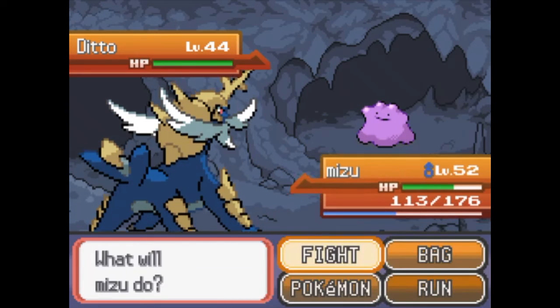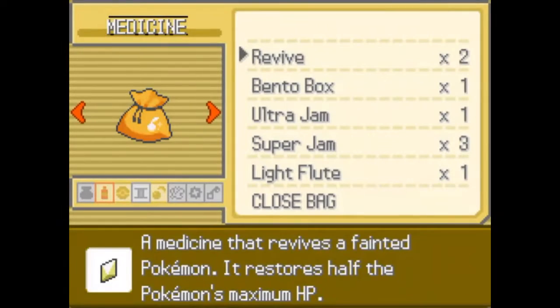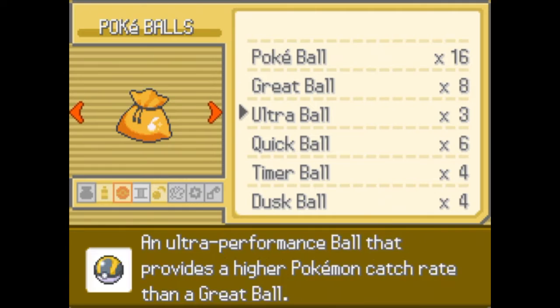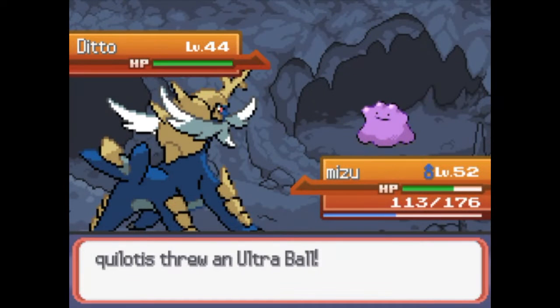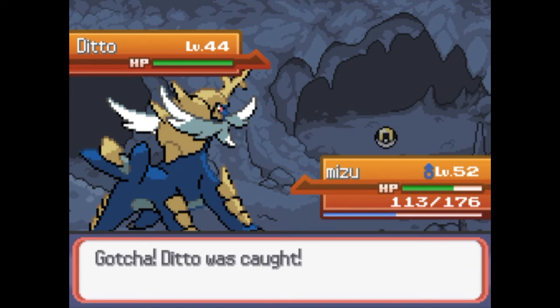And of course no gender, because you can't tell - it's a blob of pink. Let's try with an Ultra Ball, shall we? The game's doing the derp again. One, two, three - yeah, there we go. Cool. There's Ditto. Awesome.